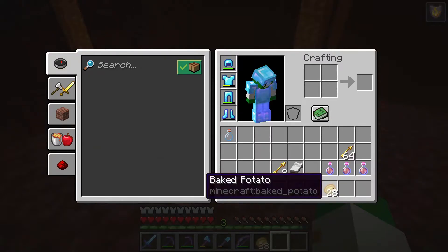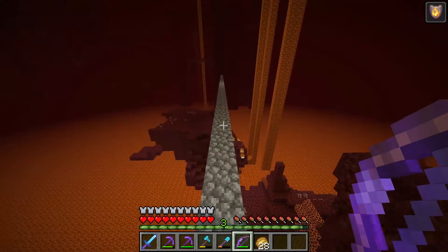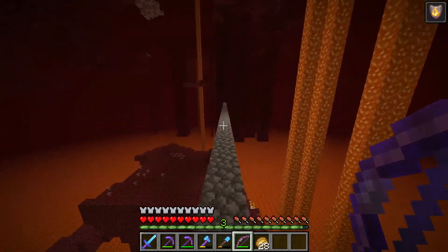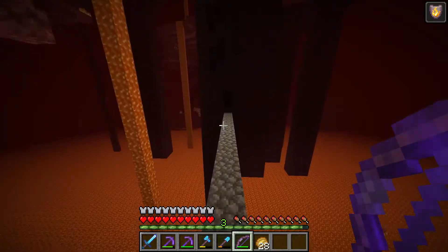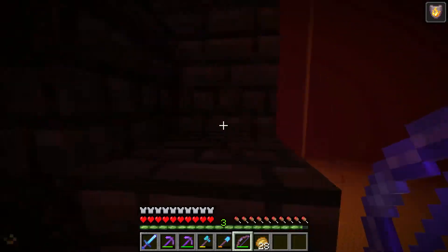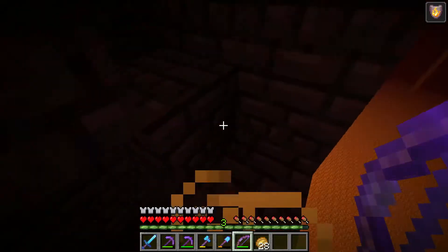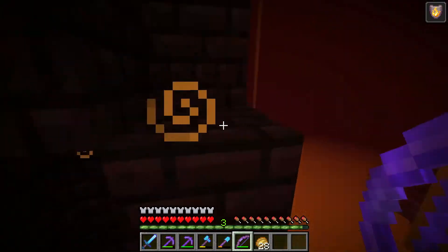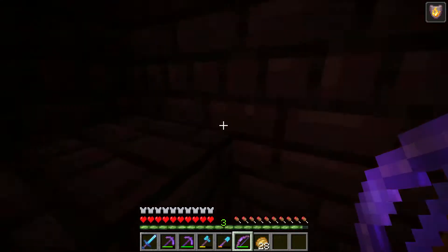Let's clean up our inventory a bit. I hope 27 potatoes is enough, but if not it's not the end of the world since we can always just eat rotten flesh from the zombie pigmen. We'll just head up this interesting, very dangerous stairway — I call it dangerous because it's really easy to fall down into the lava down there. But thankfully with the fire resistance and feather falling, it shouldn't be too much of a problem.